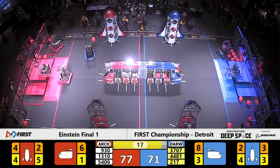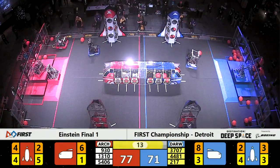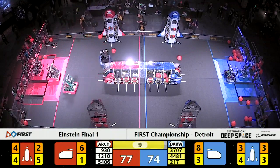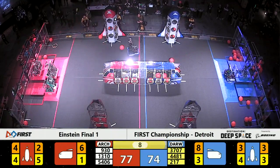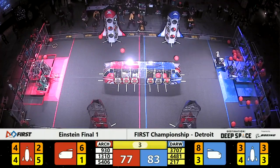20 seconds left, still a red Archimedes advantage. Robots are now racing back to the hab. Both alliances can do double hab free climbs. Maquanago is trying to make it happen, but so are the Brightman Techno Dogs.